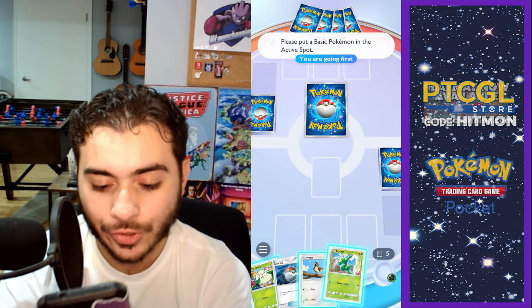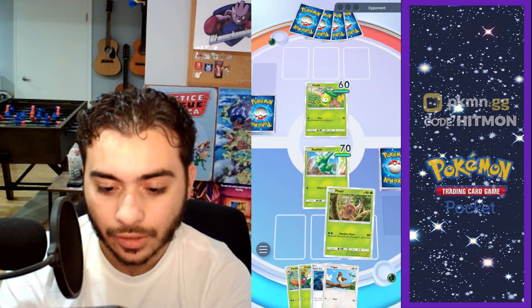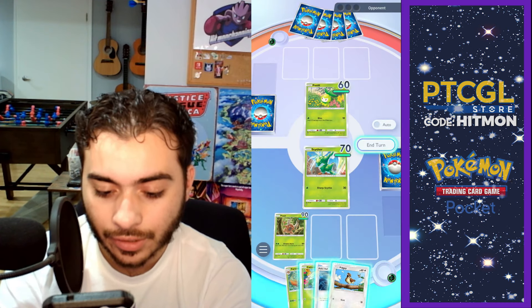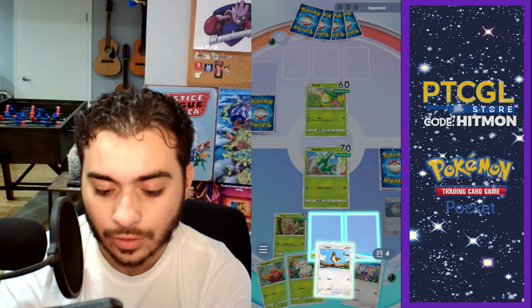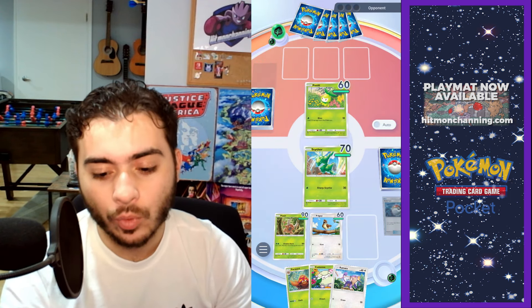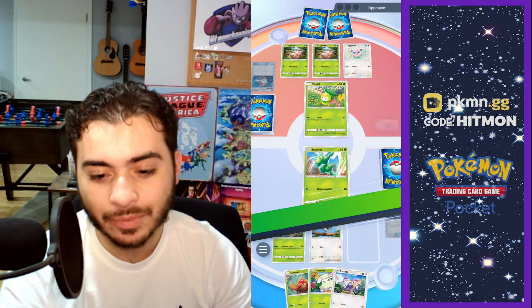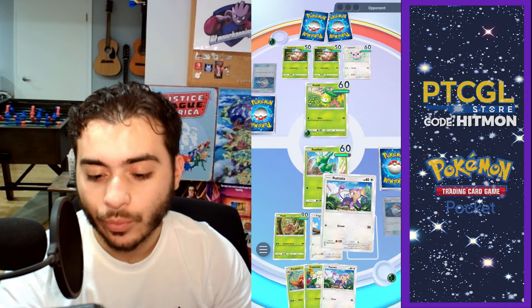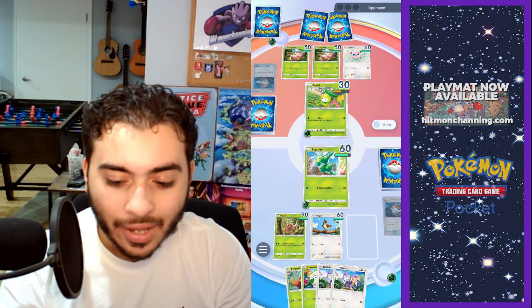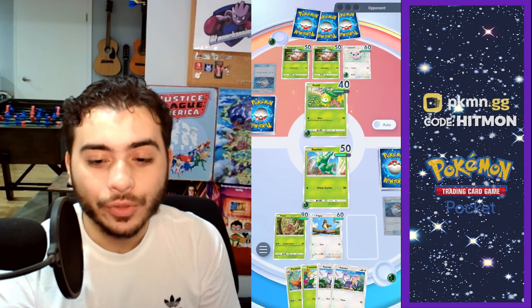Let's battle! Oh, we don't get to make a deck — it just forces one on us. You can auto-battle, which is so funny to me. Let's see how an actual game of PTCG Pocket goes. Opponent goes first. Oh, this Scyther seems broken — one for 30! All right, it's my turn. Pinsir can't attach an energy, but I'll put down Pinsir. Poké Ball just gives you a random basic — let's throw Pidgey down. No energy on your first turn — that feels weird.